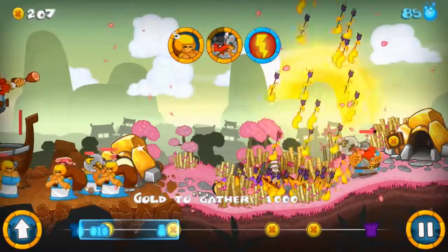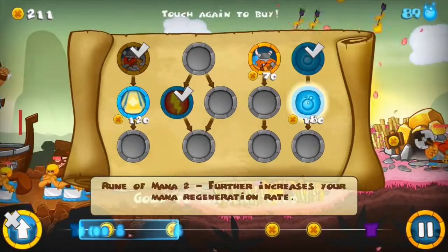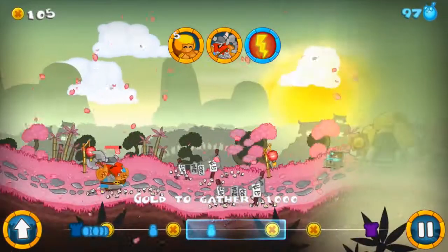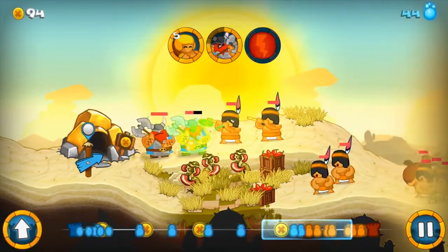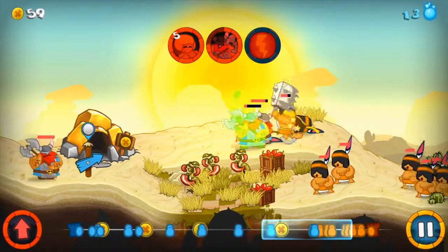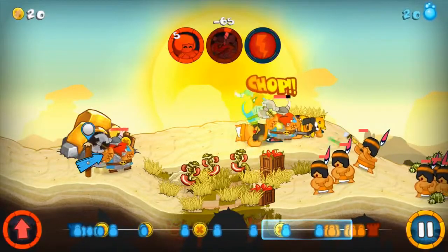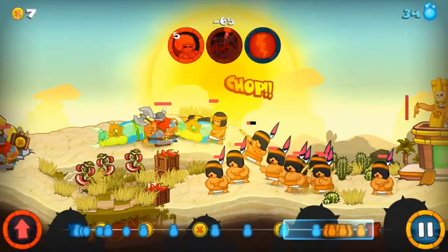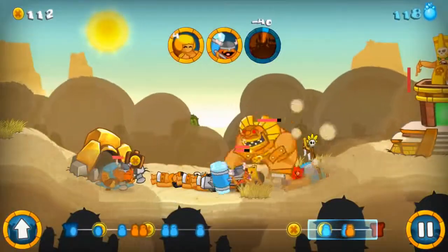On top of all this, there's a skirmish mode where you can get into some good old-fashioned Swords and Soldiers gameplay, customizing every setting of the match — from which faction you want to play as and which map you want to play on, to even such small details as how much gold and mana you start out with. All this single-player content is beyond enough justification for a measly $3 asking price, but the game doesn't stop there.